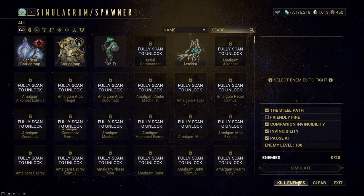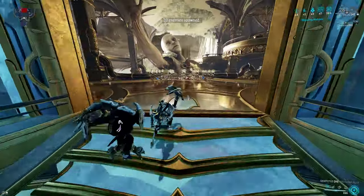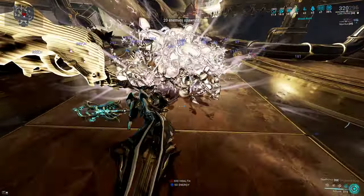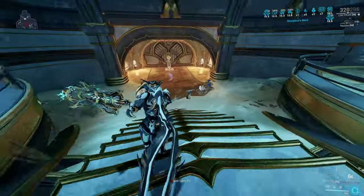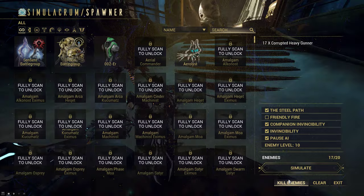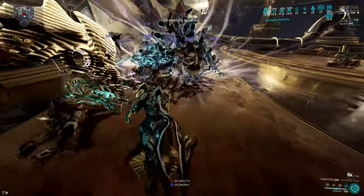It does still work because you can still land ground finishers by using Air Burst like this, so you can just go and get Crescendo stacks that way. As a result you will eventually reach a point where you have 12x combo at all times.